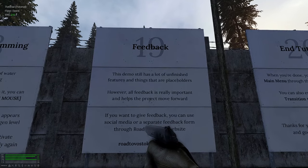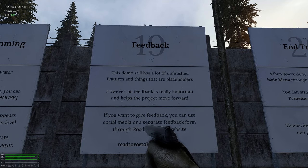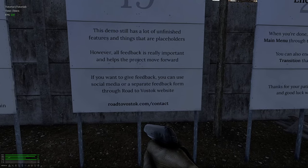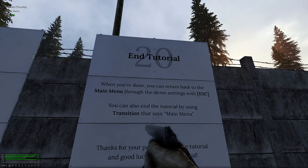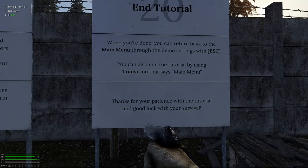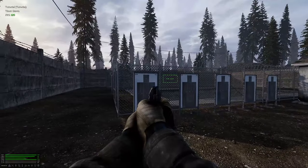Feedback — this demo still has a lot of unfinished features and placeholders, however all feedback is really important and helps the project move forward. You can give feedback via social media or a separate feedback form at road2vostok.com/contact. When you're done, you can return to the main menu through demo settings with Escape or by using the transition that says main menu. Thank you for your patience with the tutorial and good luck with your survival.